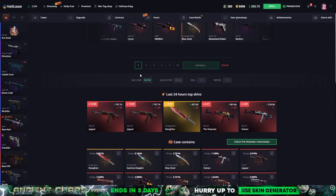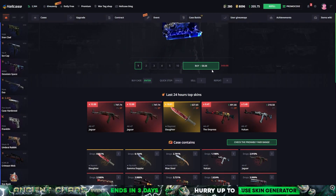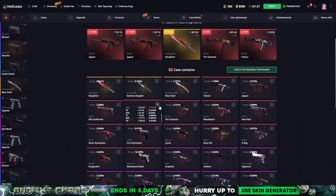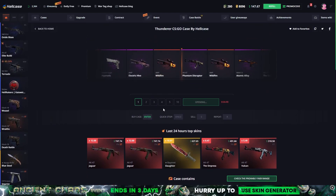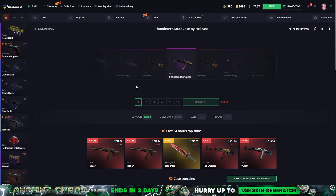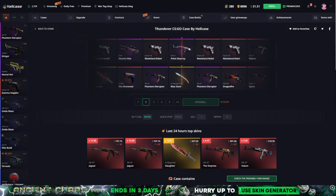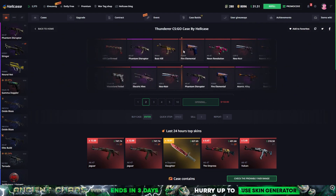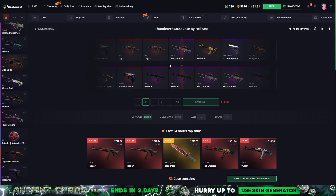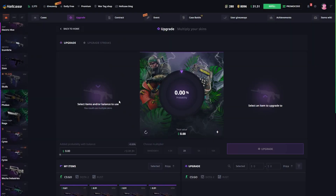We might get a knife which is like $120 probably, but it has a lower chance than even the orb. We got an orb in good condition — we could have gotten a $40 one. I don't want to see that many pink skins. Let's open two at the same time and then go to the upgrader. Red Line and Electric Hive — that was bad. Let's go to the upgrader and try to upgrade these skins.